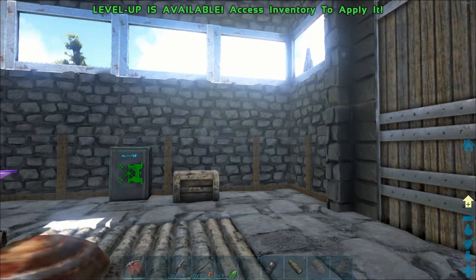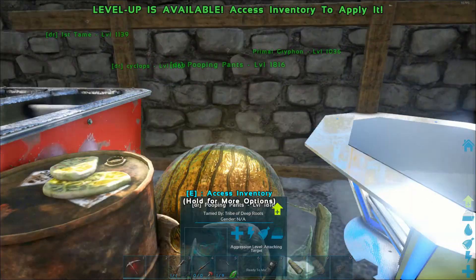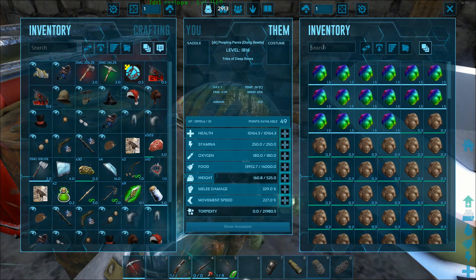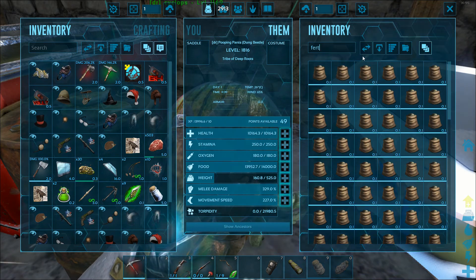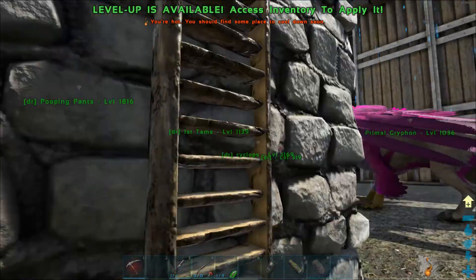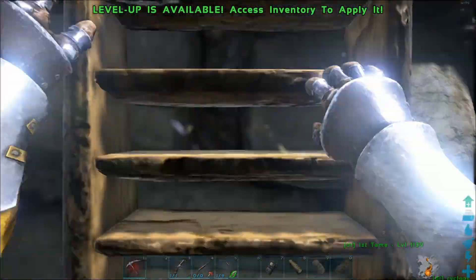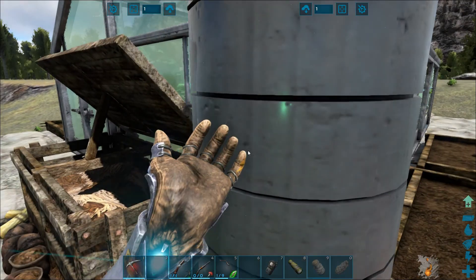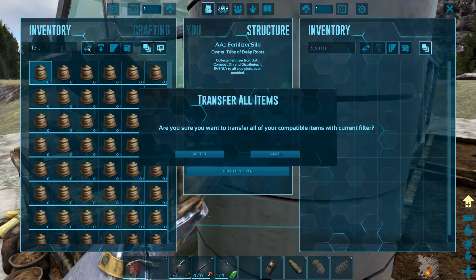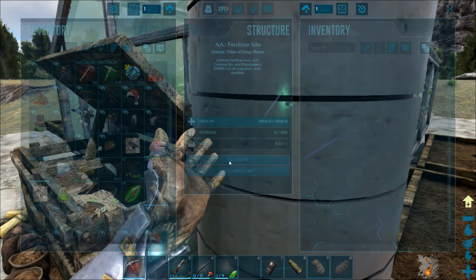One thing I need to do is get this fertilizer off my dung beetle. For some reason it's not auto-pulling like it should — I think it has something to do with Pugnacia; dinosaurs don't always work well with other mods. Not a big deal though — all I have to do is grab that fertilizer, run upstairs, throw it in the silo, and transfer it all to fill our crops.